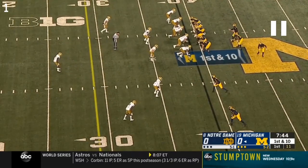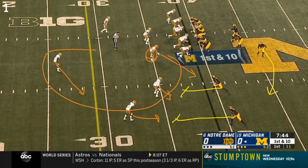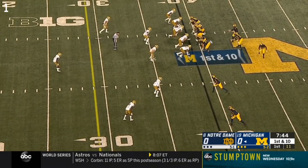Really nice play design here - pin and pull with a fake screen player action to St. Ristol. These wide receivers are going out on blocks, so this accounts for four defenders from Notre Dame: two defensive backs on the wide receivers, the outside linebacker responsible for St. Ristol, and this safety also starts coming this way. That's four defenders accounted for with three offensive players - really good play design to spread out the defense.